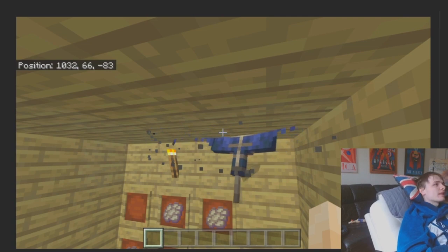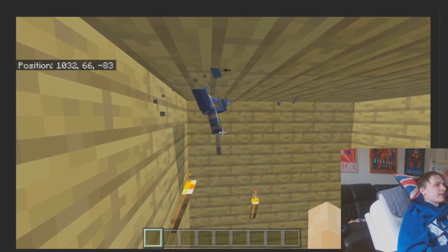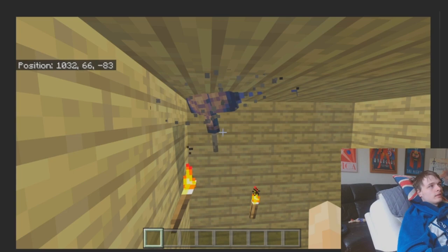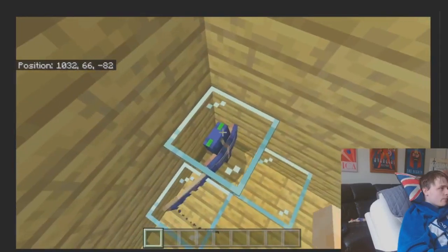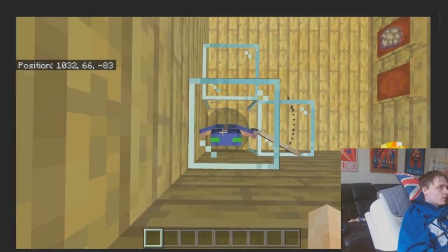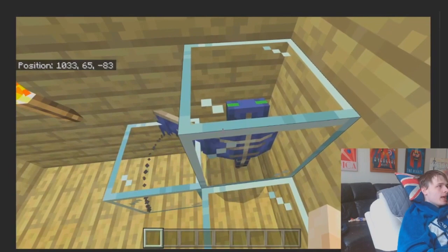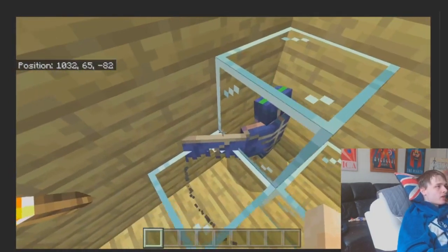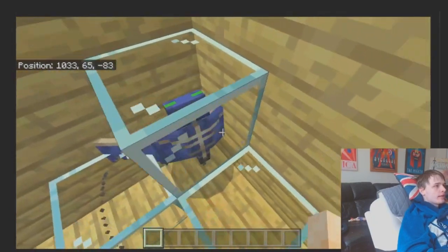Phantoms just get stuck way too easily. I was in my survival world and my roof has just a one-block overhang, and the phantom got stuck on that. So: improve the phantom AI, make them a little bit more difficult to kill, maybe buff their damage, give them a unique move or a more ranged attack rather than just swooping in. And also make them a lot rarer, because right now you don't sleep for one night and you've got phantoms on your back — they're just annoying.